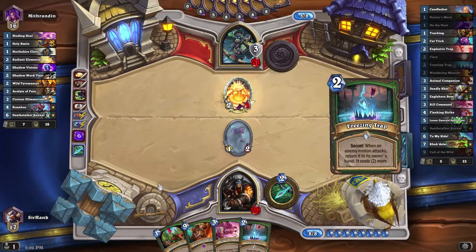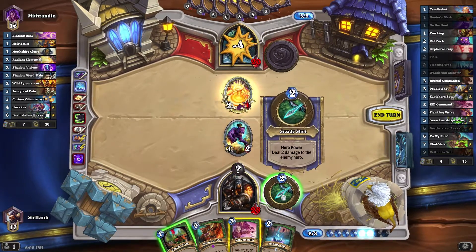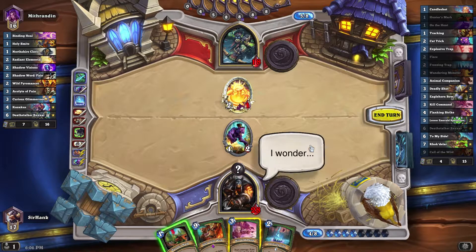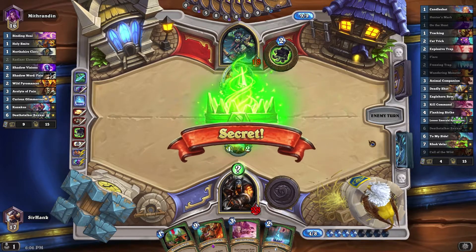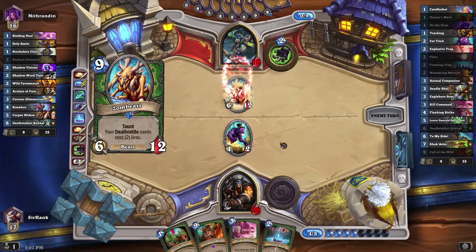Okay, he couldn't afford the minion he crafted. 8 mana is not an ideal amount. I guess we'll just Freezing Trap. I'd like to hold on to the Kill Command, so we're just gonna Freezing Trap and shoot him. Less than ideal. Kill Command would deal another 5 damage, so he'd be at 13. Do I want to Kill Command now? No, I don't want to bait out a Greater Healing Potion early. I want to be able to hit this guy as hard as possible.